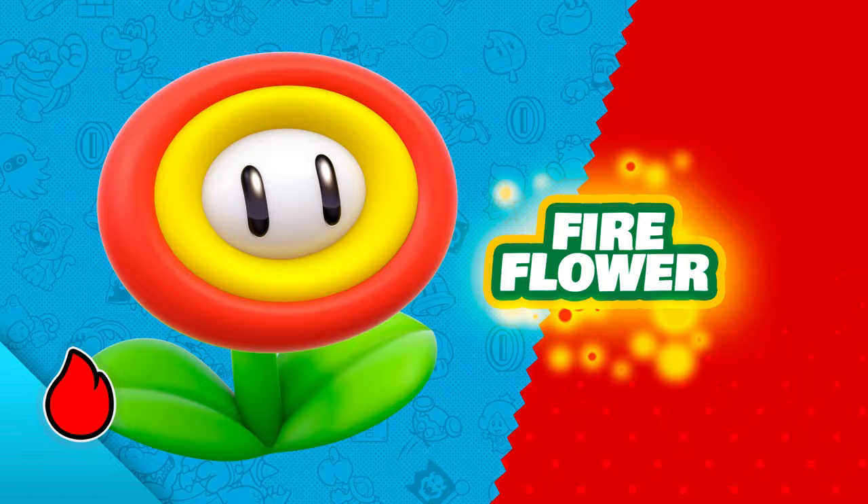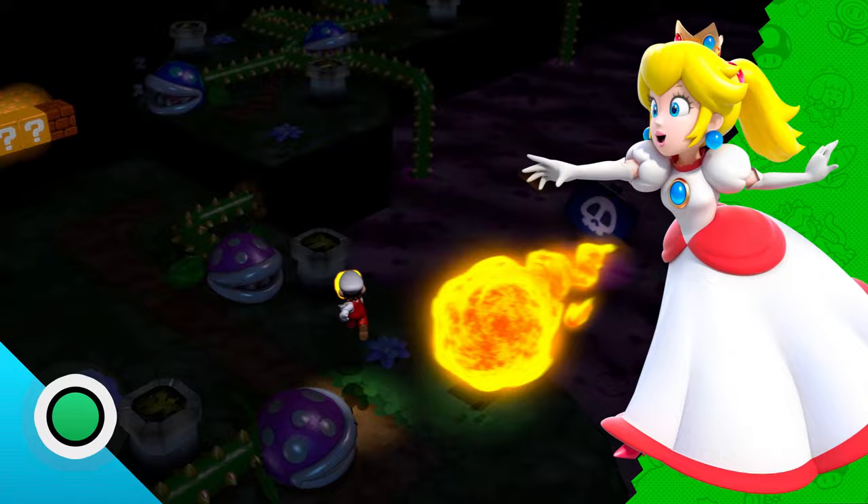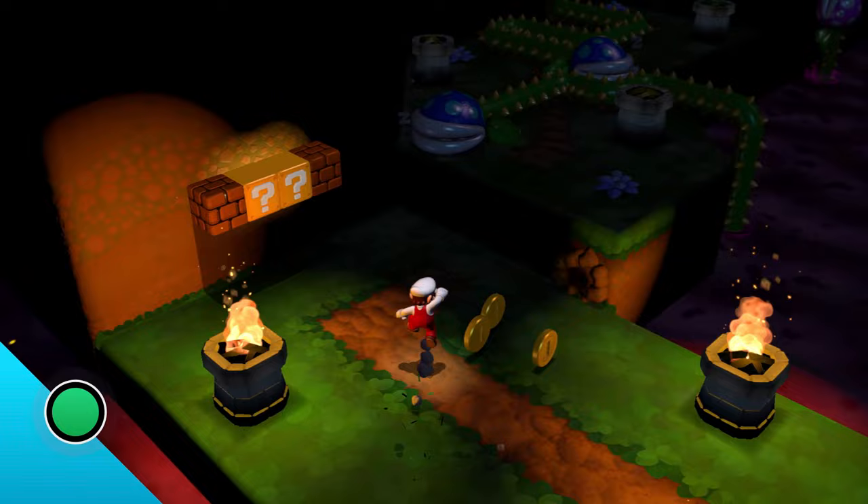Fire Flower — heat things up with this power-up. Use it to throw fireballs at enemies. It can also light torches to brighten dark and spooky spaces. Talk about flower power — nature can do some pretty incredible things.